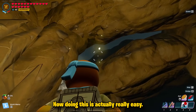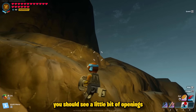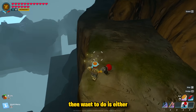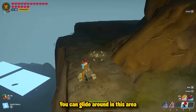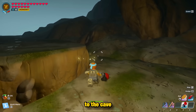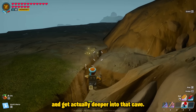Doing this is actually really easy. If you look up inside of the Star Wars caves, you should see a little bit of openings or cracks inside of there. What you want to do is either grapple or build staircases, and you can get out of the cave. From up top here, you can glide around in this area on anything that is connected to the cave you were originally a part of, and get actually deeper into that cave.